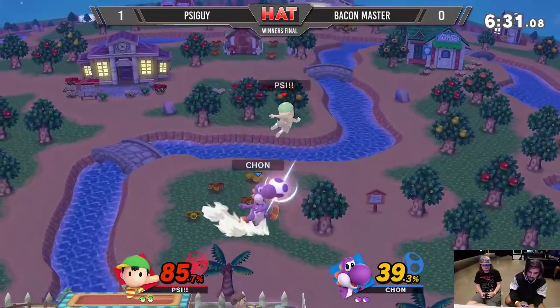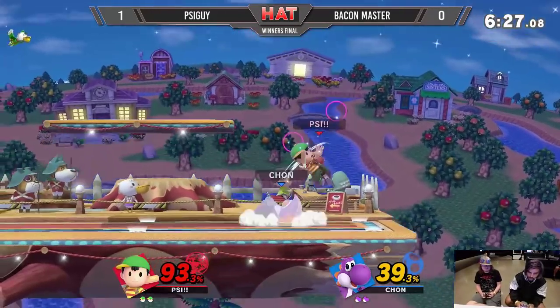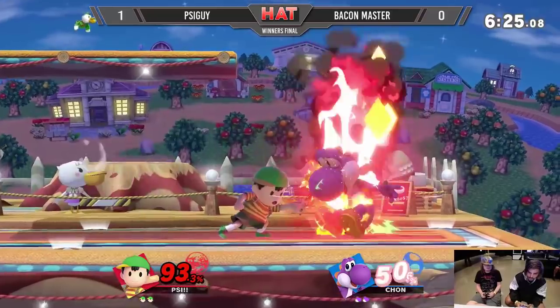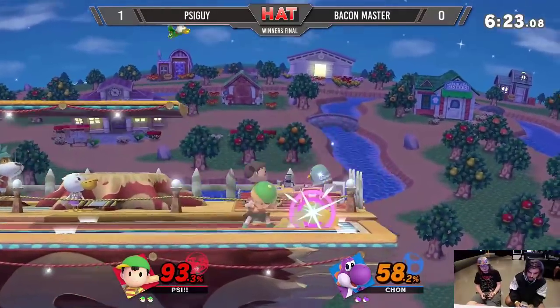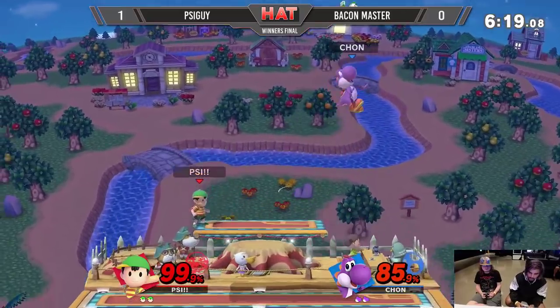Bacon Master swinging around Ness, doing a really good job of covering Ness and then covering the spot where he thinks Ness will be. He double jumped up, Yoshi Bombed and tried to go down, but the PK Fire was still active.